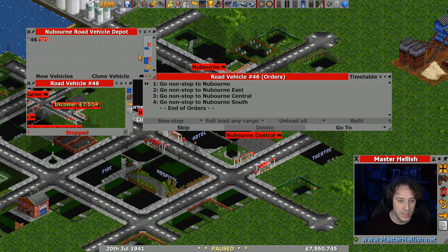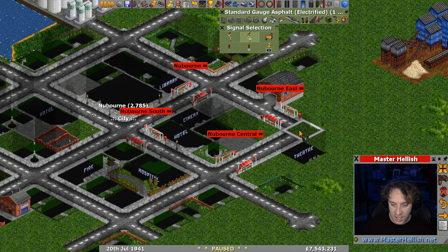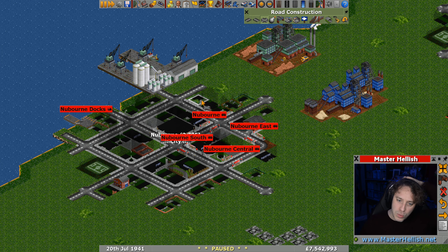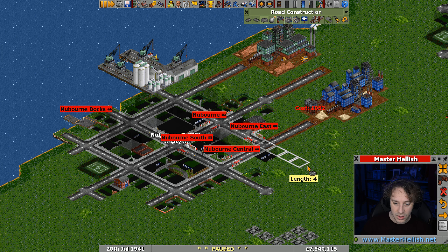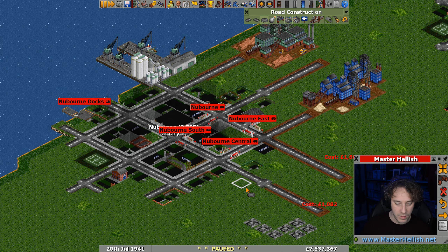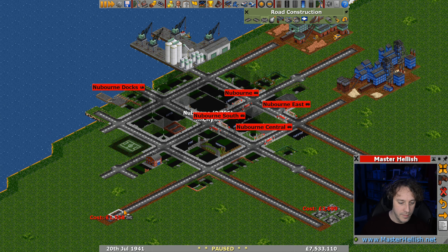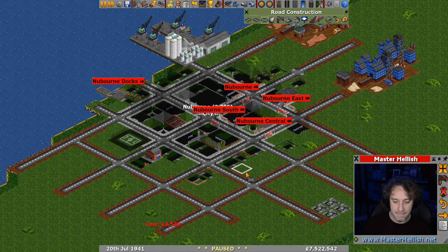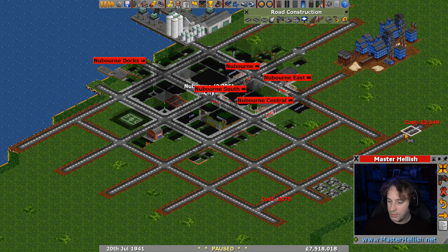We've got a bus going around in circles — I cloned that without holding control so they don't have shared orders, let's try that again holding control. There's a bit of road here that needs doing so let's put that in. Because we're growing the city, we're going to expand the road network — expanding the road network helps with city growth. I do have a tutorial video about city growth on my main gaming channel.